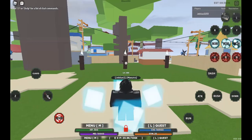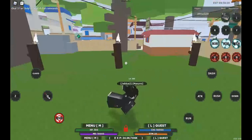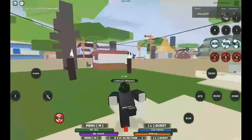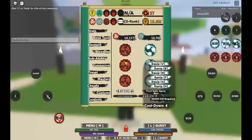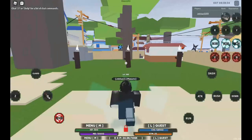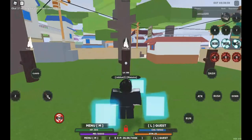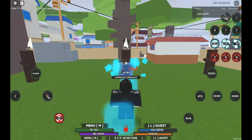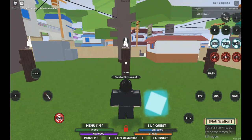The second move is Agony Burn. It has a cooldown of four seconds and it does the same amount of damage — there's like no difference.